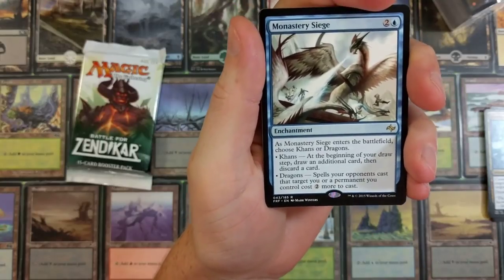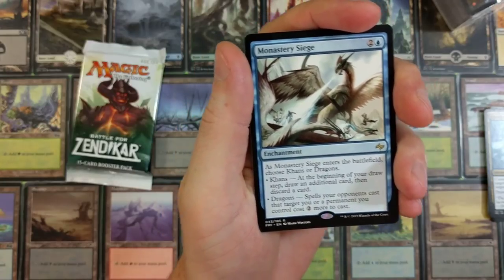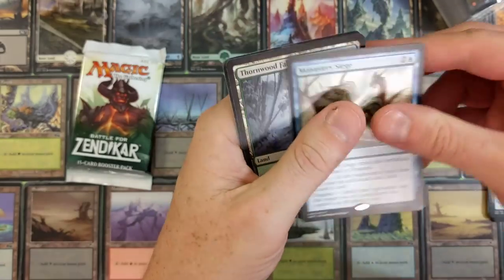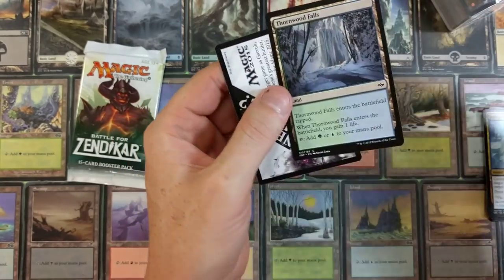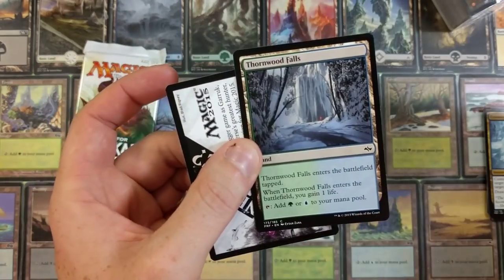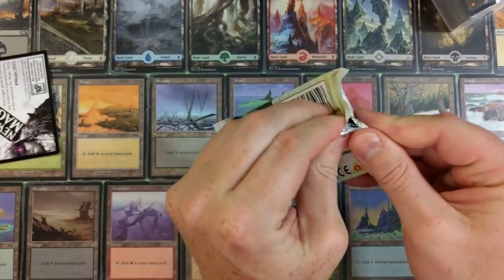Monastery Siege — as it enters the battlefield, choose Khans or Dragons. Khans: at the beginning of your draw step, draw an additional card then discard a card. Dragons: spells your opponents cast that target you or a permanent you control cost two more to cast. Not terrible I guess. And a Thornwood Falls — why is that back there? Isn't that reserved for foils? Something happened there — answers please!